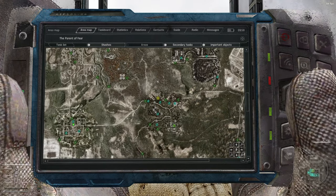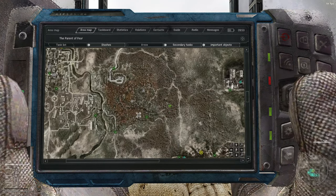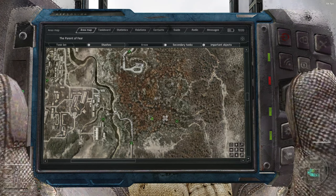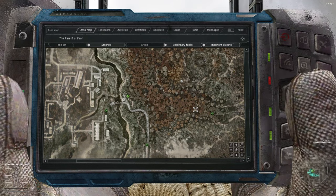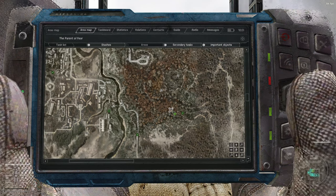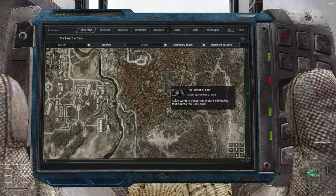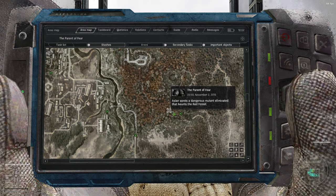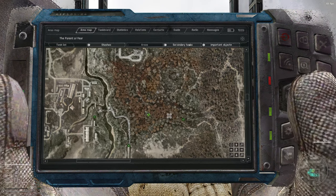Anyway, we still have a ways to go until then. Our next objective will be the artifacts in Red Forest for the Ecologist missions. For that we will first have to find the Dead Stalker PDA, which will be in the tunnel by the checkpoint by the bridge to Limansk. We also have a Mutant Hunt — the Parent of Fear mission in the Red Forest — and this will probably be a Black Chimera or a Bloodsucker, but in the Red Forest it's usually going to be a Chimera.